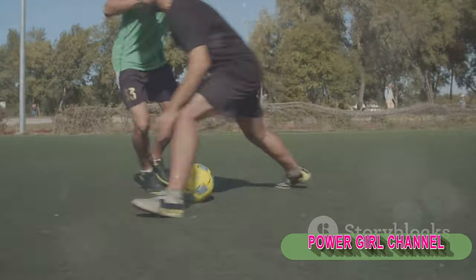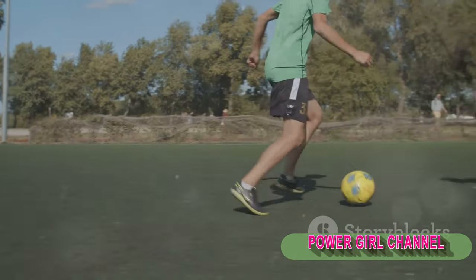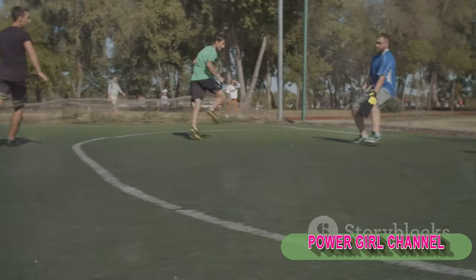At number 9, we find dribbling. This skill is a footballer's magic trick — the ability to navigate through defenders with the ball glued to their feet. It's not just about speed, but also about agility, balance, and cunning.